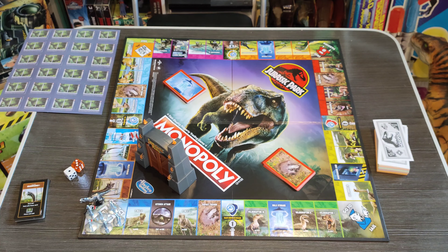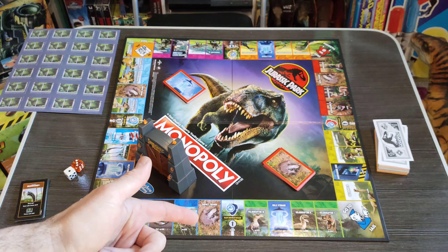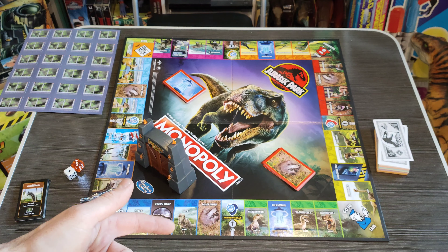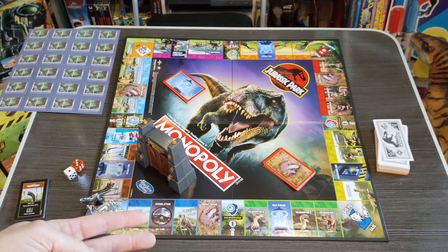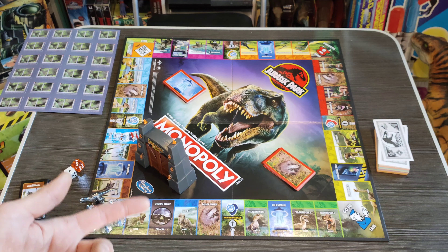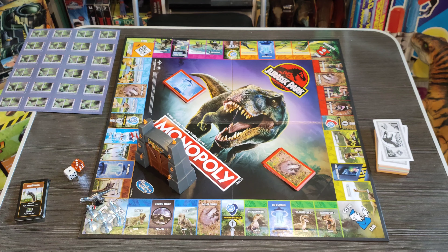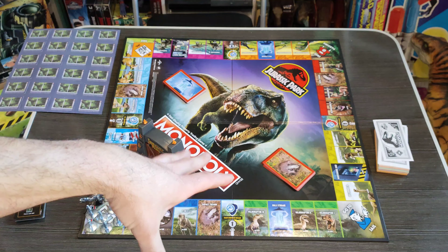So what we've got first is probably the figures. We'll get a closer look at those and then some of the cards and the details on the board as well. We'll have to look at those because there's some interesting images here that are collabed from Jurassic World, Jurassic Park, I think the Lost World, and even Jurassic Park 3. I can even see a raptor there from Jurassic Park 3.